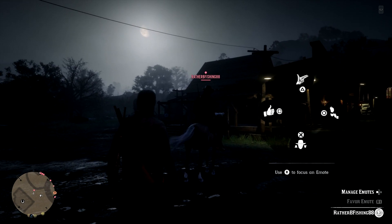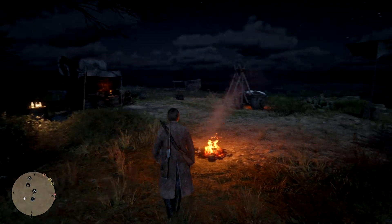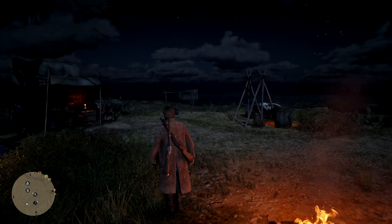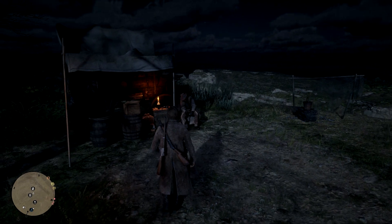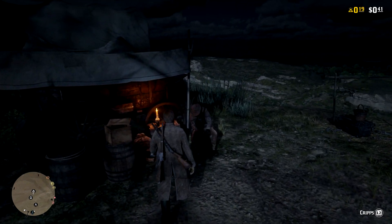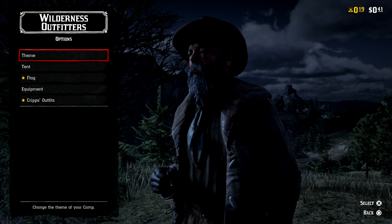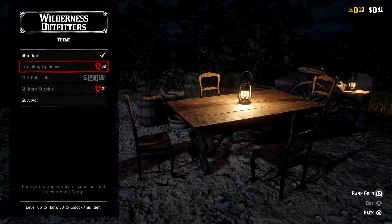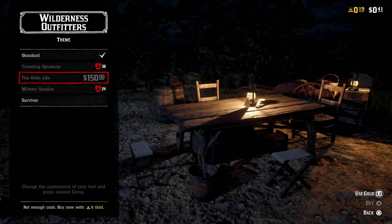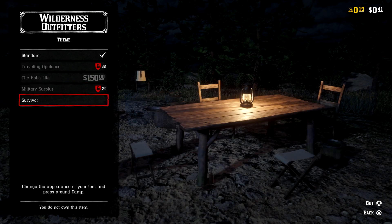Once you hit rank 25, you just rank up at normal speed like every other player. One of the items that you can redeem is the survivor camp theme. In order to do this, you set up camp somewhere, and once you go to camp you're going to walk up to Cribs, hold triangle, and one of the first options is Theme. Select Theme, and then at the very bottom it shows the Survivor Edition. There are a couple other ones like Traveling Opulence, The Hobo Life, and Military Surplus, but the Survivor one is the one that is already free for use.